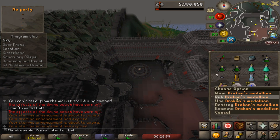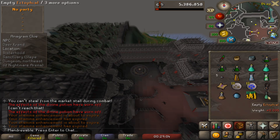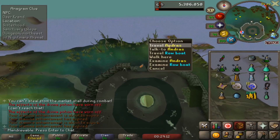To get there you will either start at the Theater of Blood using the Draken's Medallion, or if you haven't done that quest yet, bring an Ectophile and 10,000 coins and you can take this boat right here from Andris.